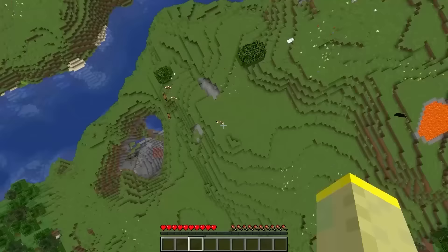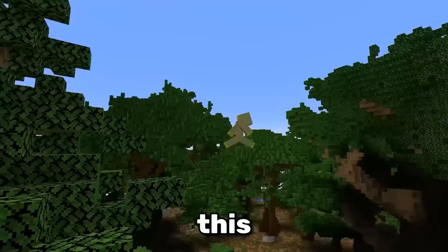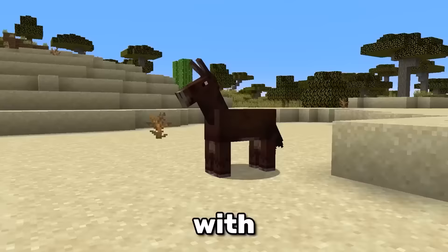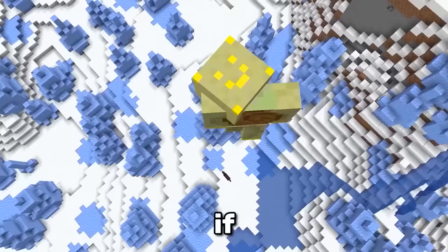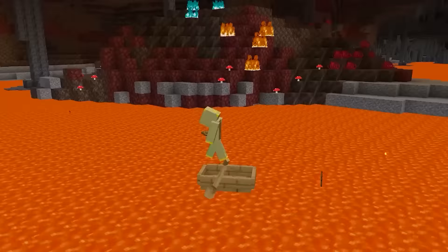If you're falling and beneath you there's a horse, you can right click it and save yourself. This can also be done with mules, donkeys, pigs or even striders. If you manage to pull this MLG off, you will feel like a cowboy.